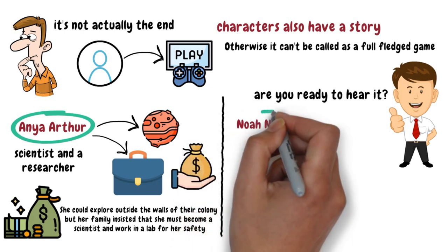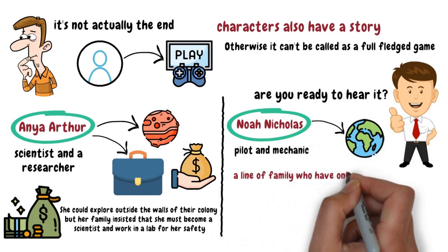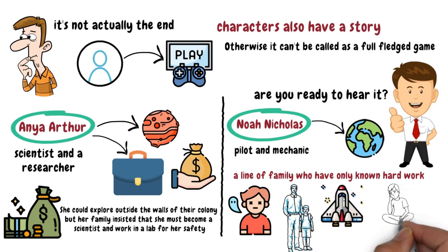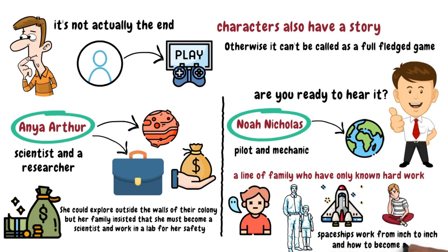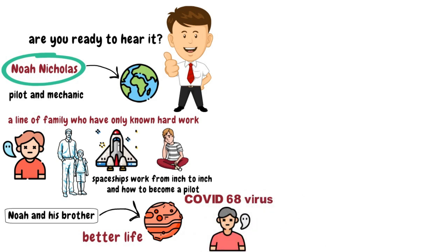The second character is Noah Nicholas, who is a pilot and mechanic. Noah was born on Earth from a line of family who have only known hard work. His mom passed away when he was just a kid, and he was raised by his uncle and dad. Noah followed his dad's legacy of building spaceships — his dad taught him how spaceships work from inch to inch and how to become a pilot. His dream was to fly Noah and his brother to Mars to have a better life, but that dream ended when he got the COVID-68 virus and passed away. Noah decided to dedicate his life to fulfill his dad's dream and take care of his uncle per his dad's wish.